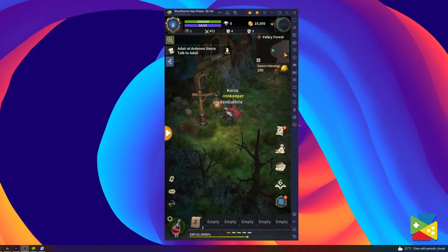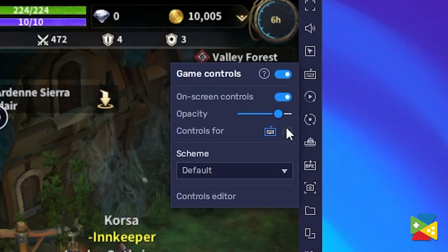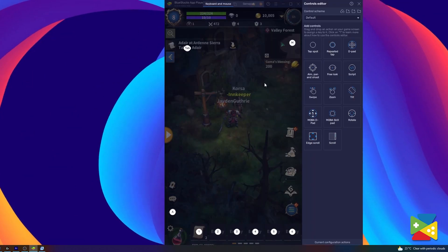To access this feature, just click on the keyboard icon on the side panel. From there you can show or hide the overlay commands, change between keyboard and gamepad controls, or edit everything in the controls editor.